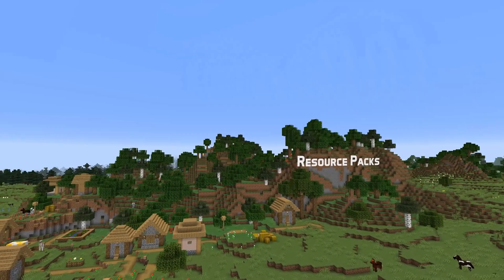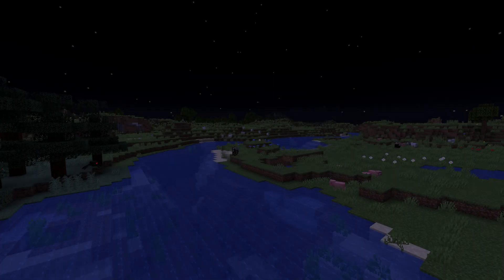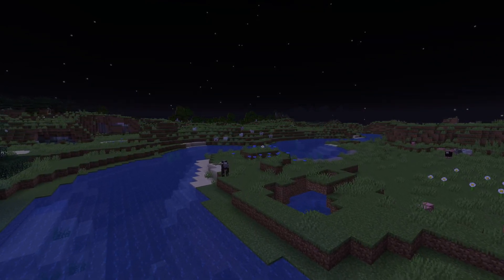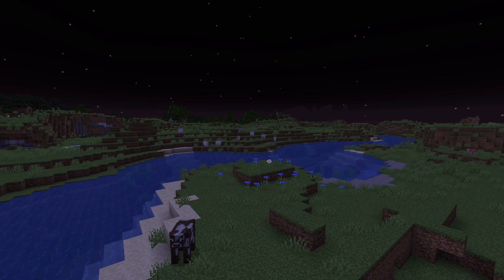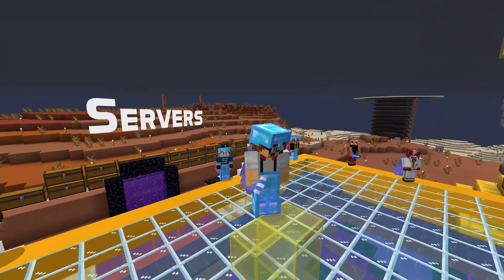Changes for resource packs: remember that copper has been renamed and the new blocks have been added. Another interesting thing here is a performance improvement when using many overrides on an item model. A user interface texture has also changed — the toast.png UI texture now has a new icon used for the bundle tutorial, it's a little mouse click icon.